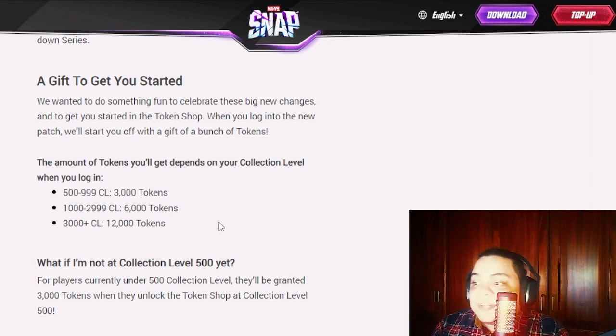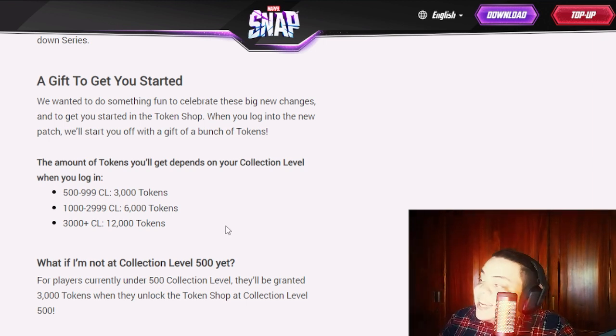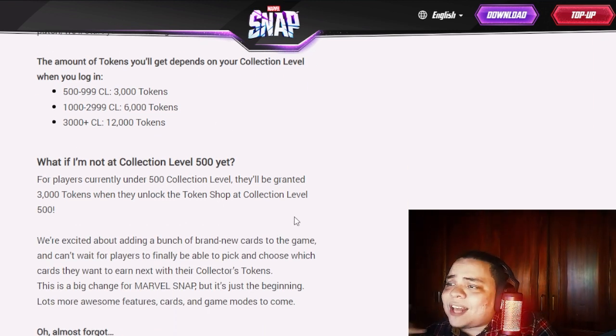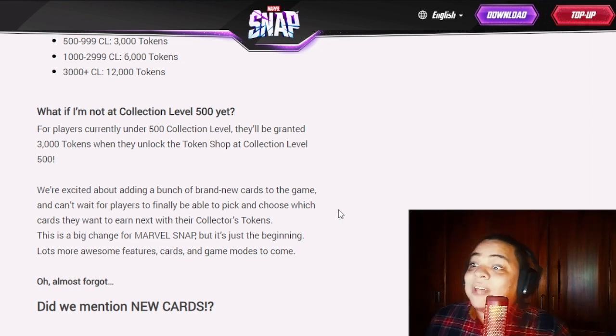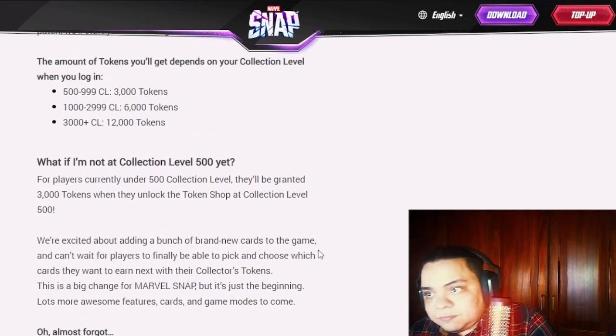If you feel like you can't make it — even spending money — there's a daily limit on how much you can gain, so don't push it and don't waste money stupidly. Also, players under collection level 500 will be granted 3,000 tokens when they unlock the token shop at level 500, so there's no rush to get there before the patch. You only need to worry about pushing for the 1,000 and 3,000 milestones.